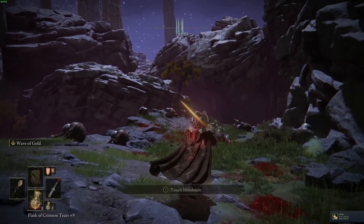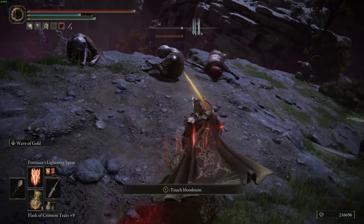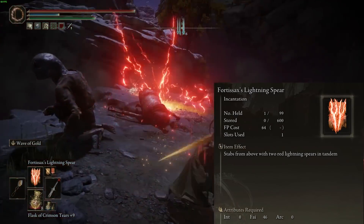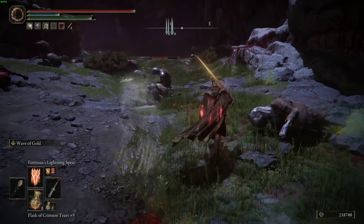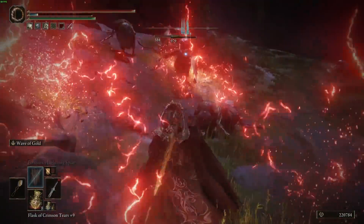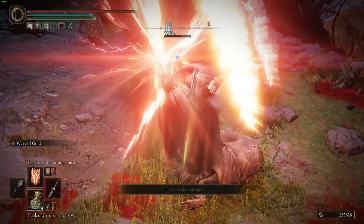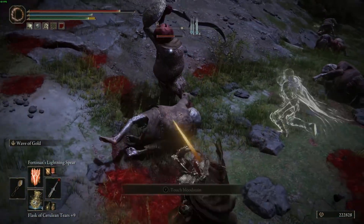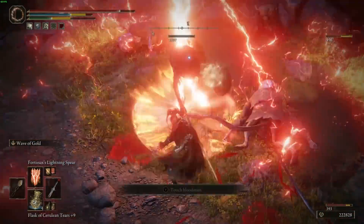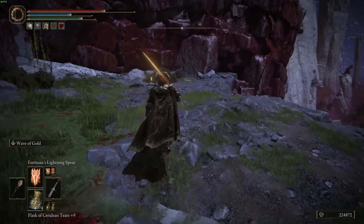At number two we have Fortisax's Lightning Spear. If you do it on top of an enemy it's silly. If you can get an opening to do it on an enemy — and openings are small because these are very interruptible — it's got an AoE and you want to be close to deal the most damage. As you can see it's super easy to interrupt, but if you get an opening: 2500 damage.